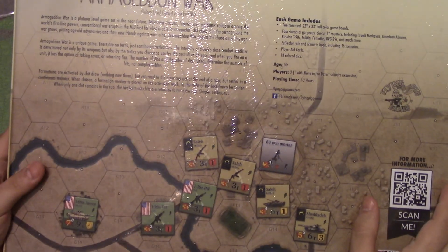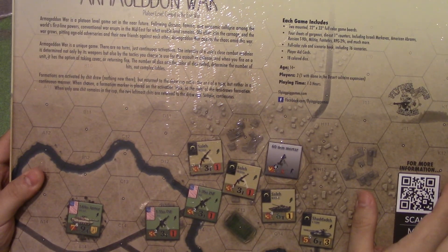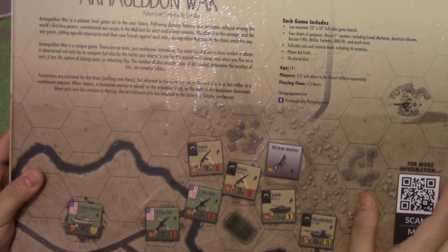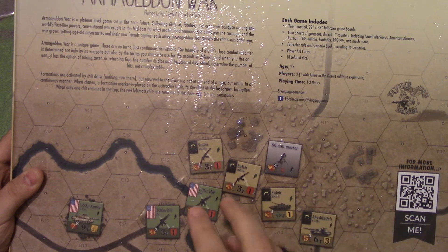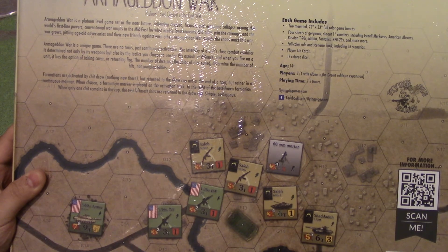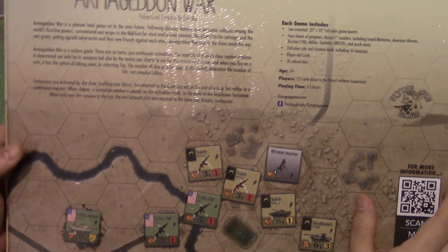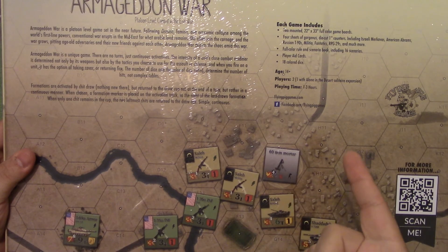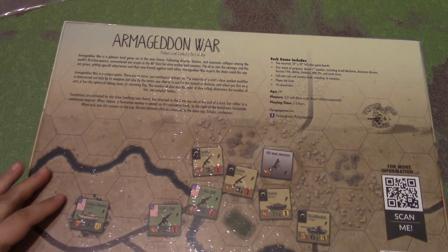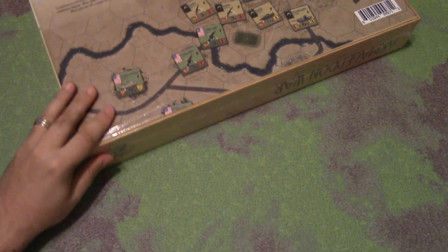Each game includes two mounted maps, four sheets of gorgeous die-cut one-inch counters including Israeli, Americans, Russians, militia, RPG-29s, equipment, and so forth — plus a full-color rule and scenario book. The scenarios and rule book are together, not two separate books. There are player aid cards and 18 colored dice. Age 14 and up, two players or one if you get the solo expansion. Playing time one to three hours — actually pretty accurate. Depending on the scenario, you can be done in an hour or so.